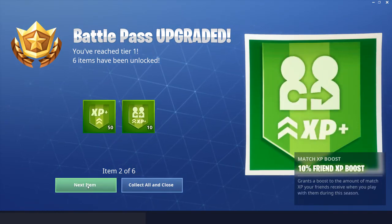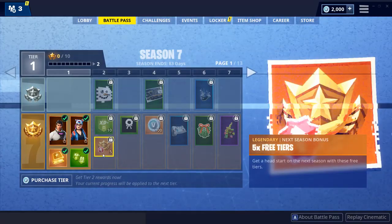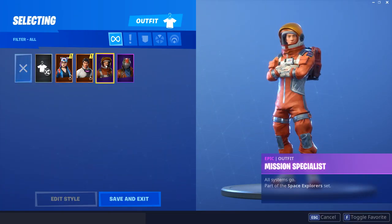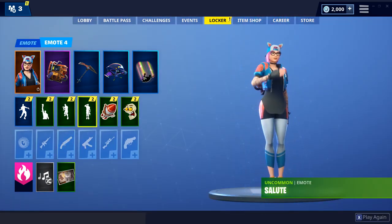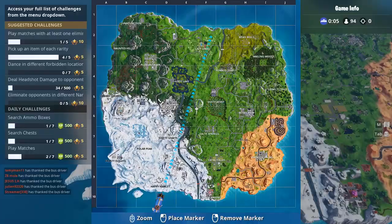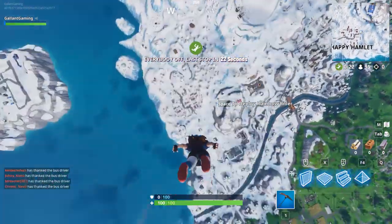We get the 10 XP friend boost, the Zenith skin, the Lynx skin, battle pass challenges, style challenges - there we go. I wasn't gonna do it but I decided against it. Now I gotta get rid of my old skin. I have like no skins but it's fine. Let's go ahead and pick Lynx for this one. All right, now let's find another match.